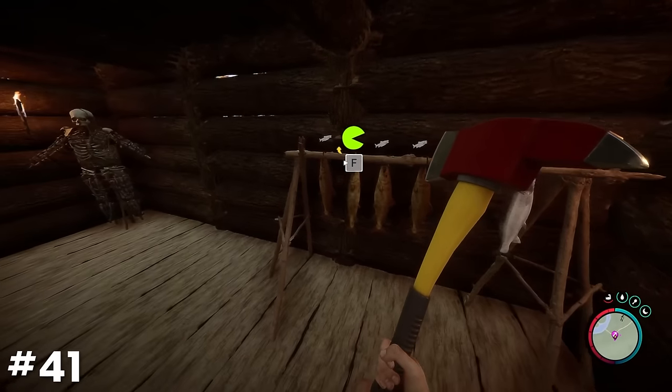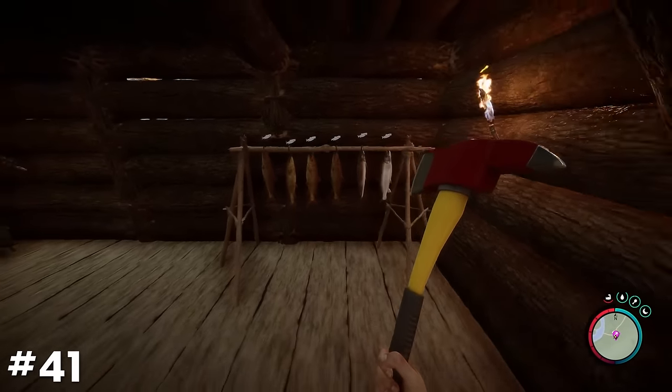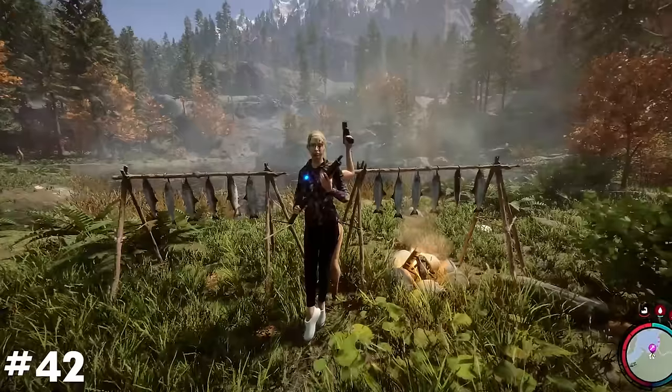Use the drying rack to store extra meats and fish, as they won't spoil so long as they are hanging there. Meat on a drying rack will actually dry faster if a campfire is placed directly beneath it.